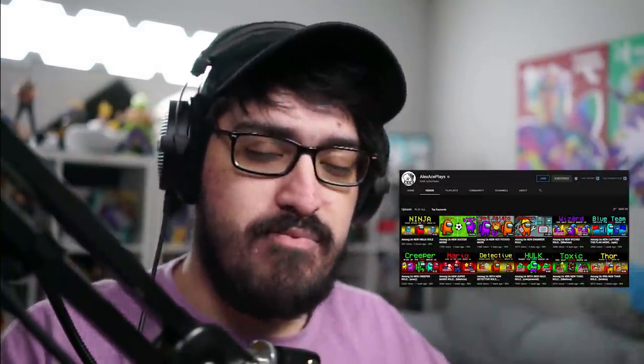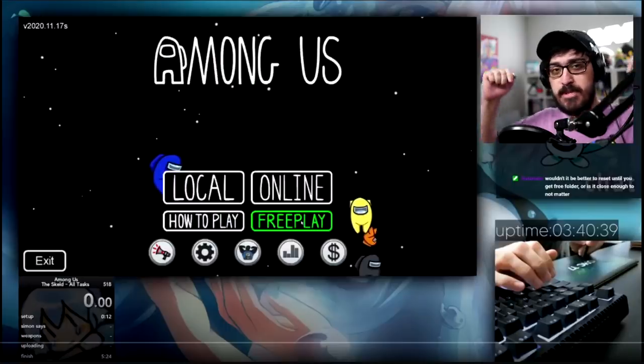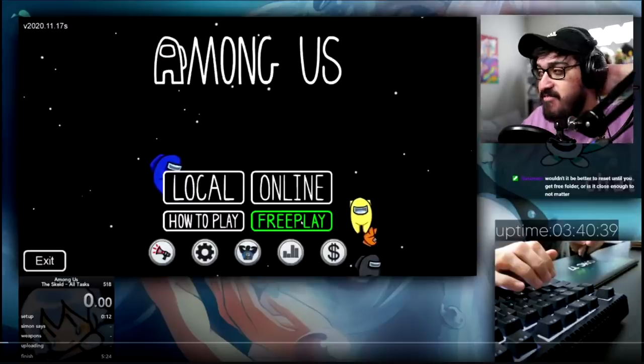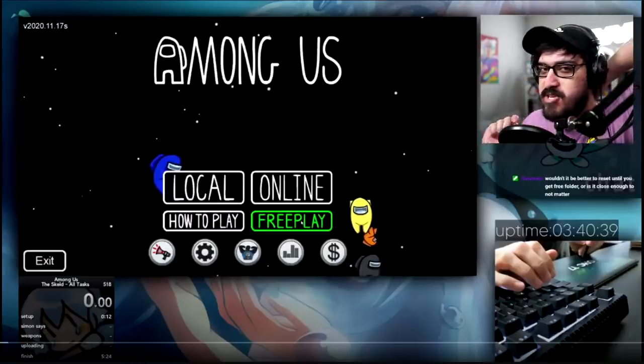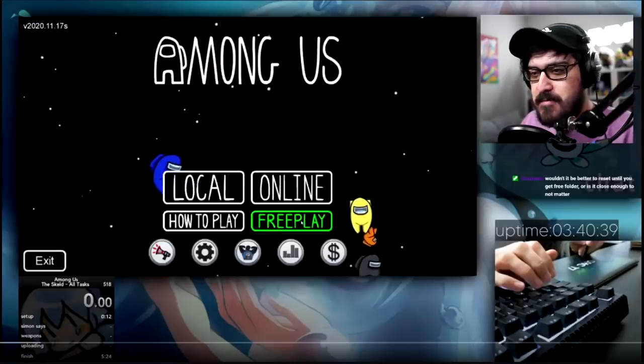Quick shout out to Squarespace for sponsoring today's video. Also, if you didn't know, I have an Among Us YouTube channel where I upload mods pretty much every single day — go subscribe over there. All right, Digital Hypno, the absolute legend. I'm gonna leave a link to all of these videos and his channel in the description. Five minutes and 12 seconds speedrun. He's got a hand cam, which is pretty awesome, and he doesn't have a mouse — he's using a drawing pad, and that is how he's playing the game.